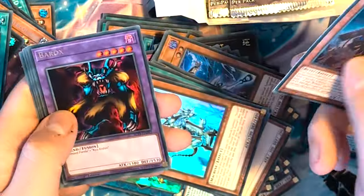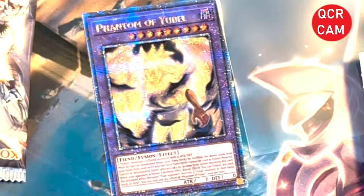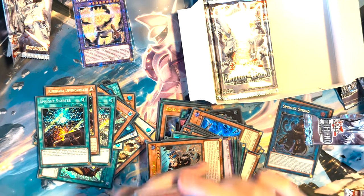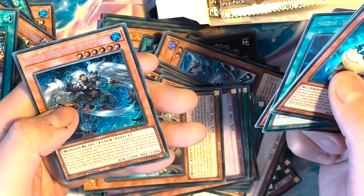Kit a Barracks, warrior dudes, Sacrifice, Level Up, and a Sprite Star. We got a Spirit of the Ice Barrier, Infernoid, another Ice Barrier, Cyanos, and another Ice Barrier.